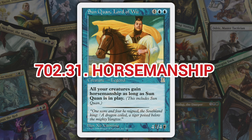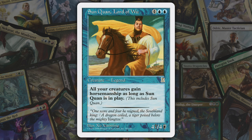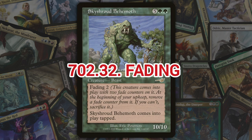Next we've got horsemanship, introduced in Portal Three Kingdoms. Horsemanship is a keyword ability on creatures that serves as an evasion ability similar to shadow. Attacking creatures with horsemanship cannot be blocked by creatures without horsemanship; however, creatures with horsemanship can still block as normal — it's mainly just an attacking ability.